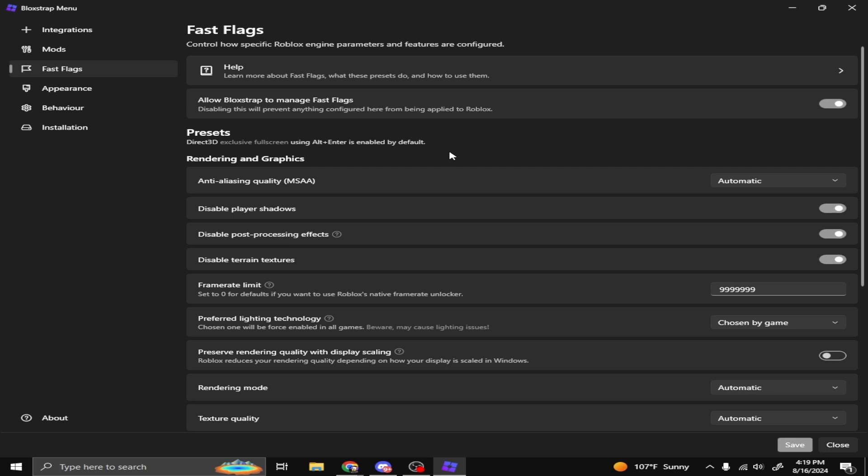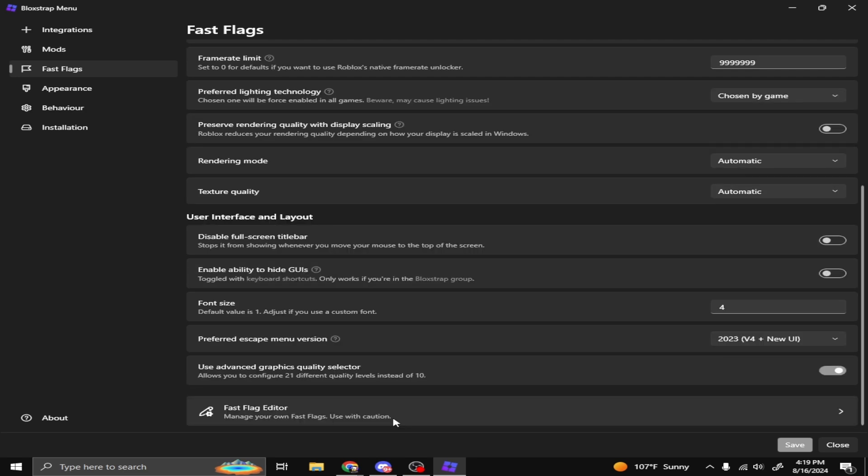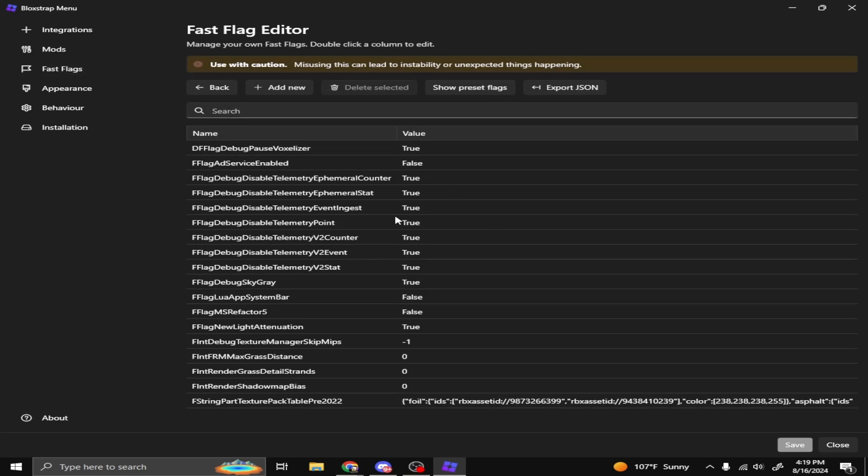Fast Flags help boost your game, boost your FPS, and give you the gray sky and no textures. I have Disable Player Shadows on, Disable Post Processing Effects on, and Disable Terrain Textures on — these help boost your FPS. For frame rate limit, I have it set to 99999, which is basically the frame rate unlocker that lets you get more than 240 frames.